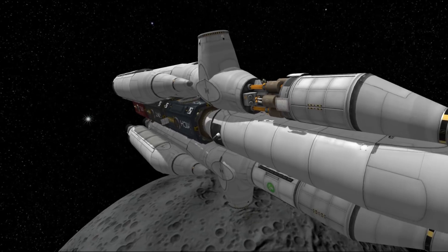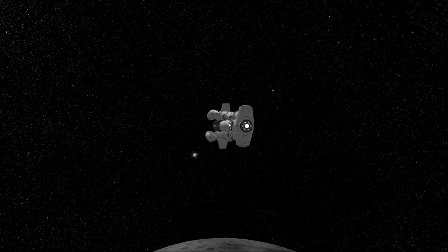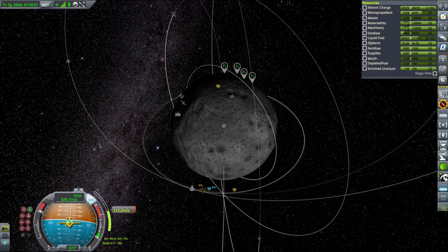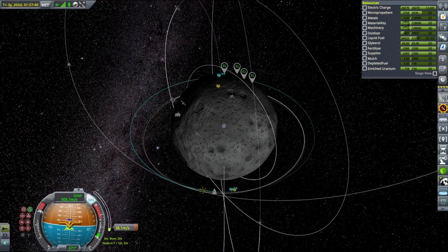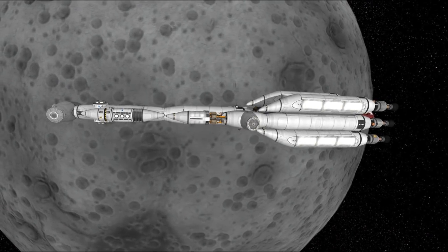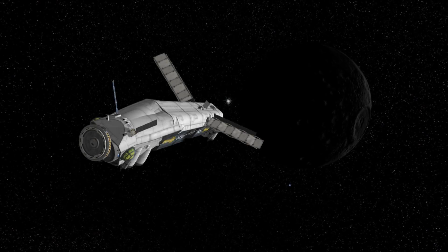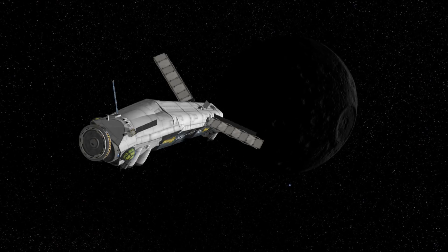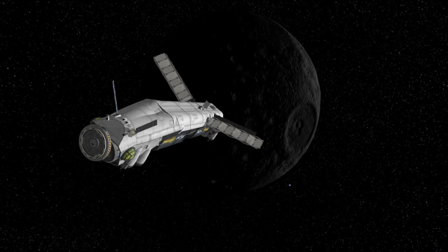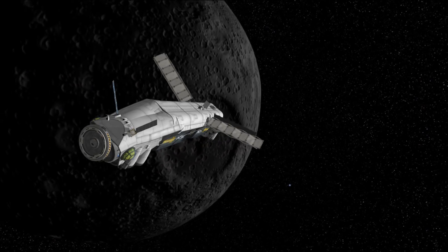In the meantime, our space freighter Flame Leviathan has arrived at the Mun, and now it's the bug's turn. The reason those two arrived in inverse order is because I messed up the transfer burn for the Flame Leviathan — it ended up larger than needed and so it got there first.